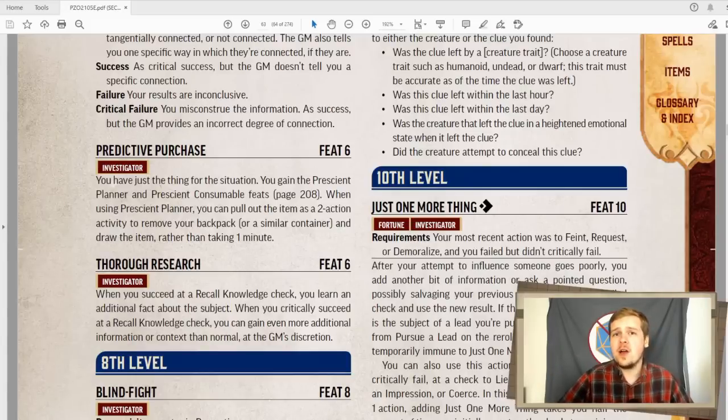Thorough research! Whenever you succeed at a recall knowledge check, you get an additional fact about the subject, and when you critically succeed, the GM gives even more information and context. This can be really useful, especially if you've worked out at your table that a normal recall knowledge gets you like one of their saving throws or their highest attribute or something like that. Thorough research can be really good — if you critically succeed and ask what their saving throws look like, that's really cool. This sort of changes from table to table, but it's good.